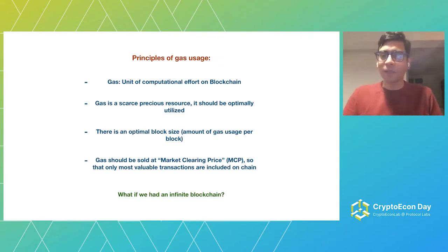There's only a finite amount of gas that can be processed by everyone in the network. So there is an optimal block size in terms of amount of gas that should be used per block — the amount that can be consistently processed by the whole network. That's an engineering constraint: this is how much we can process, so this is the final supply of gas. We should sell this gas — this space on the blockchain — appropriately to the most valuable transactions only.